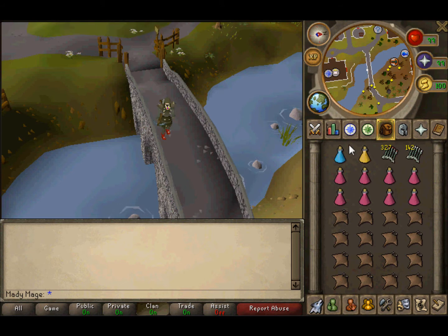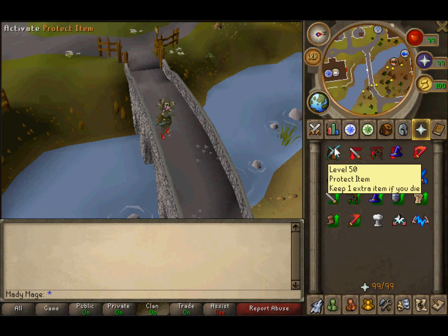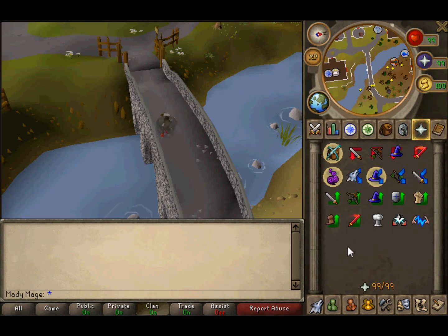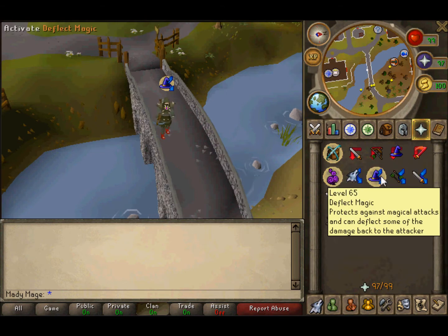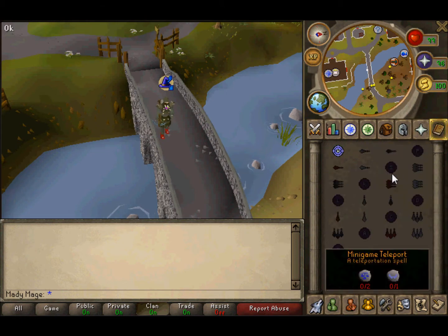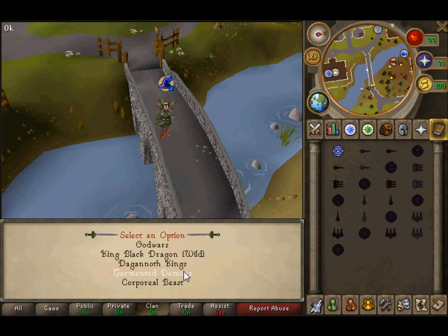You'll need eight super restores, one ranging potion, and one super defense, and manta rays. The prayer you're always going to be using is that setup — don't do any leeches or anything, it'll just waste your prayer. To kill them, go to minigame or boss teleport, then Tormented Demons.